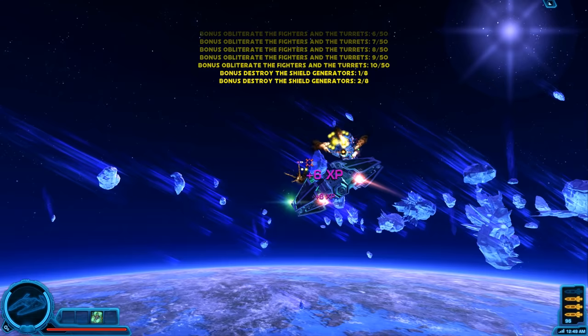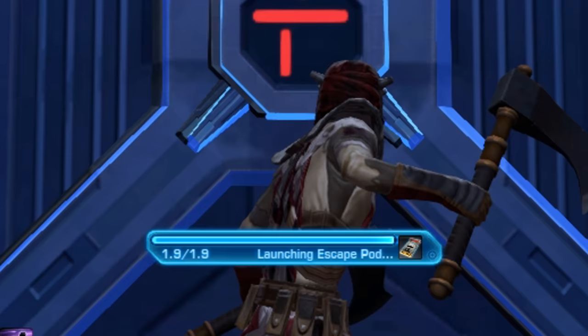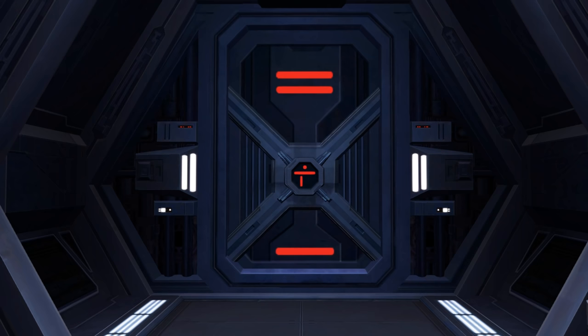Escape Door in Starship: If you're on a friend's ship and they're playing PvE space missions, it's possible to activate an escape pod door to get out. The escape pod can't be used for any other reason and mainly serves as satisfying attention to detail.